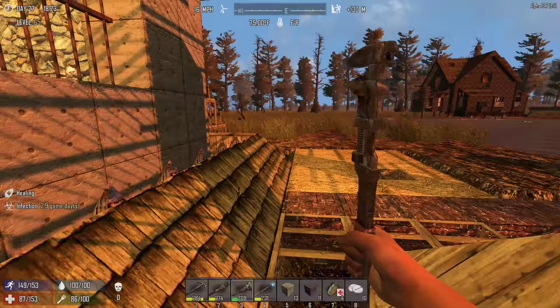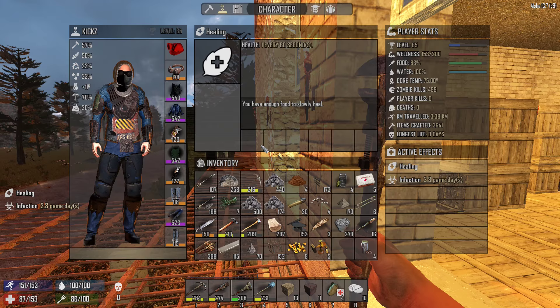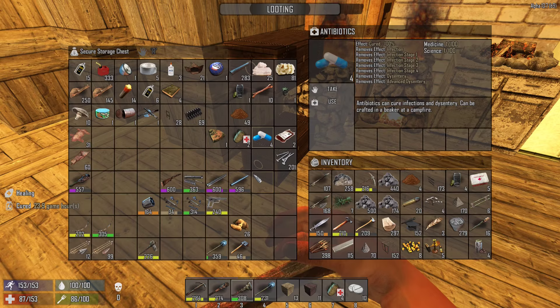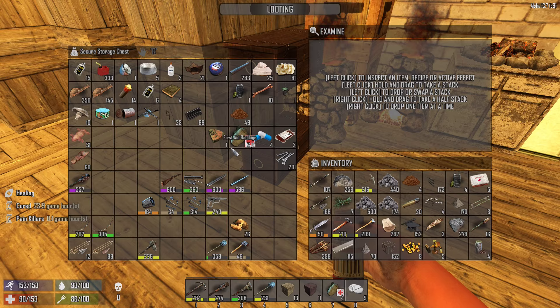I'm going to go upstairs and take an antibiotic. I don't constantly want to run out of stamina - I think that's what happens when you have an infection. It says infection 2.8 - it doesn't really tell you what it does, just that you're infected. Let's take an antibiotic - we have plenty, five is okay. Let's take a tablet to get some health back as well.